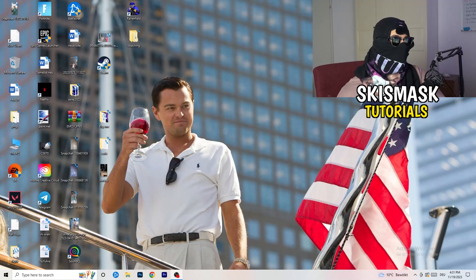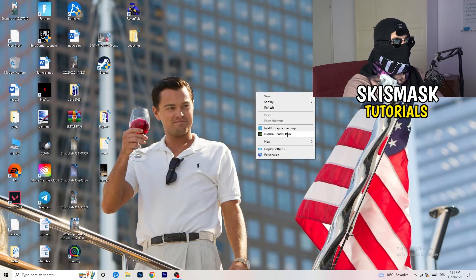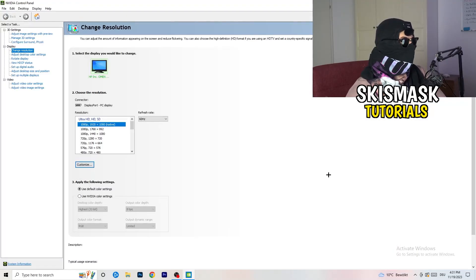The first thing I want you to do is go to your desktop. Take your mouse, right-click, and open up your graphics card control panel. For me it's Nvidia — I'm using a GeForce Nvidia card. If you're using something else, open up your control panel for that, but it should be the same thing. We are currently at 'Change Resolution' on display, so click onto that.